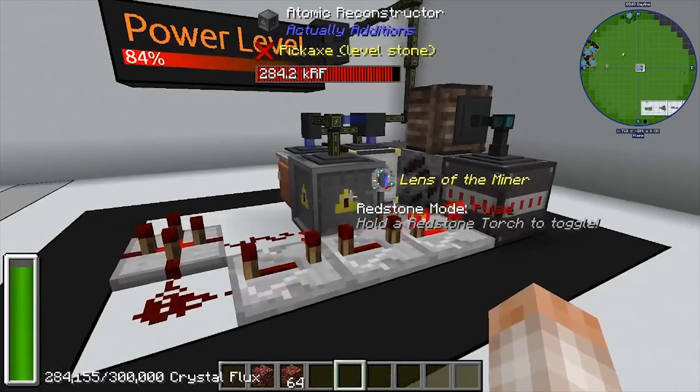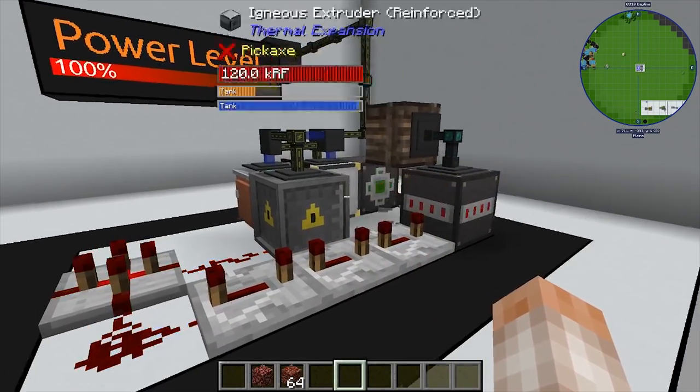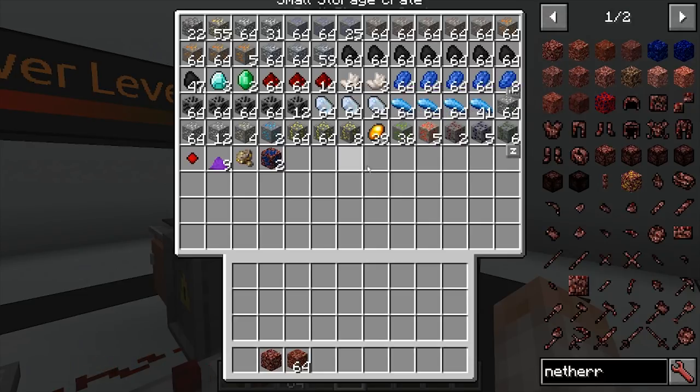By the time you get to that power level you'll probably have some other ore generation option like Environmental Tech, but this can consume an enormous amount of power while going very quickly. I got two emeralds and three diamonds, which isn't great, but early game you're really not looking for diamonds — you want tons of iron, tin, copper, coal to fuel things, and maybe even Yellorium for your Big Reactor or Extreme Reactor. This machine pulls up the ores you need early game and it's great.